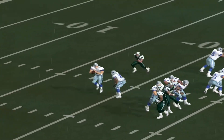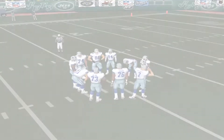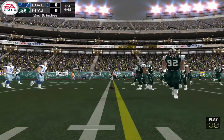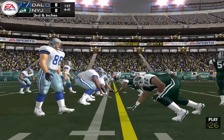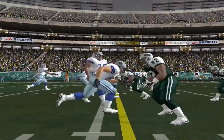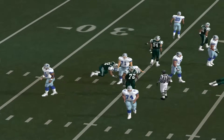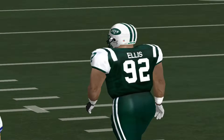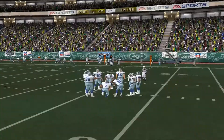Passing on first down. Closing in — he throws it right to him. They line up in the I-formation. Hambrick setting up play action, surveying the field. The protection broke down there — that's just a case of an overload where the defense had more guys rushing than the offense had blocking.